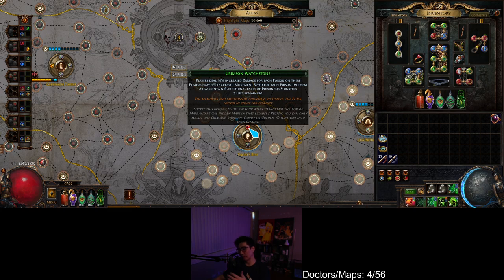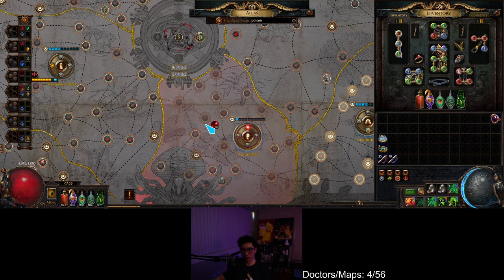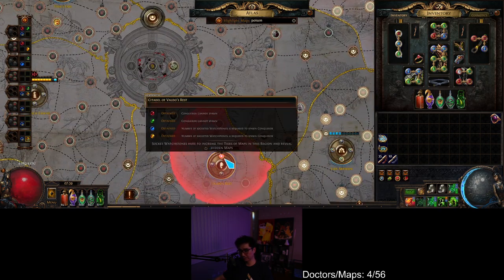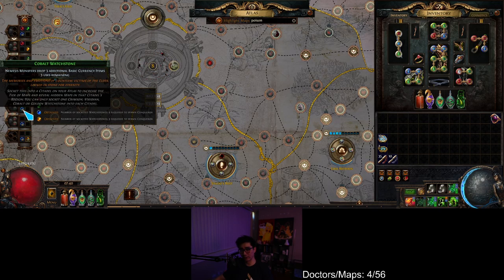The benefit of prime and awakened sextants is they give way more damage and movement speed. So once you get it, you would control-click it out or drag and drop it into your zone to start running. Then you bring in another watchstone that didn't have poison on it.